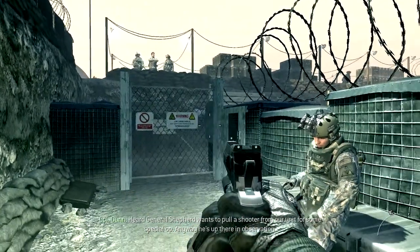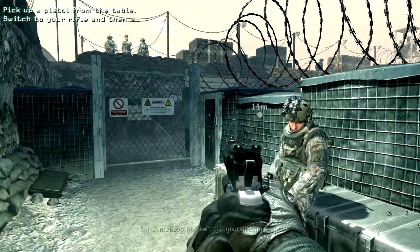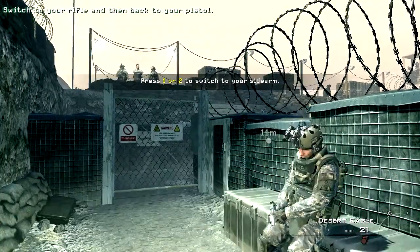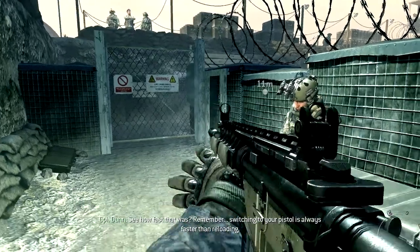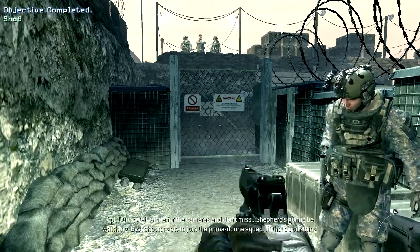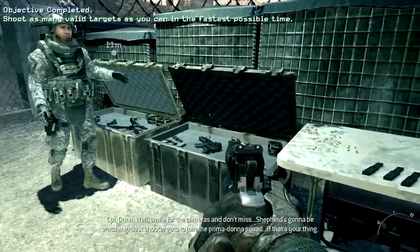Anyway, he's up there in observation. All right, try switching to your rifle — good. Now switch to your sidearm again. Man, you shoot like a girl! You see how fast that was? Remember, switching to your pistol is always faster than reloading.